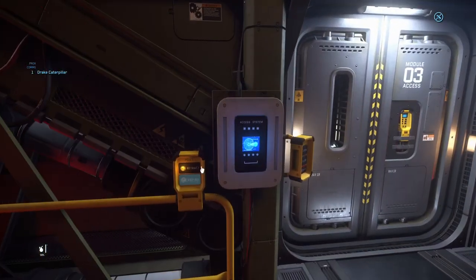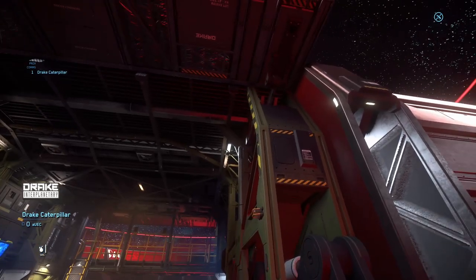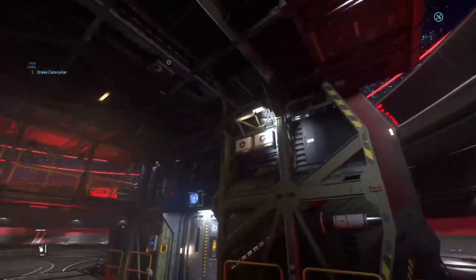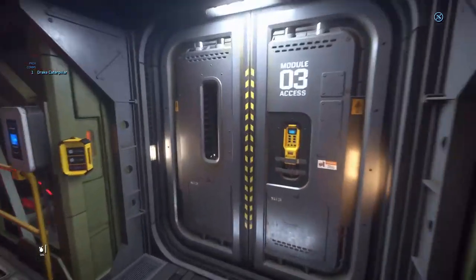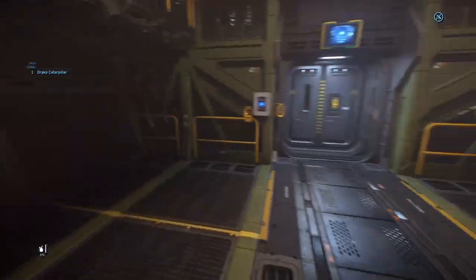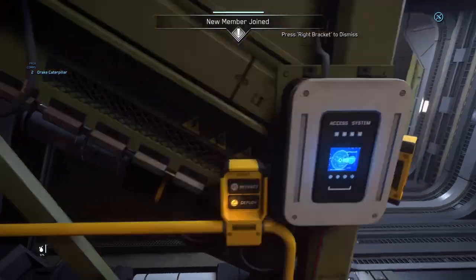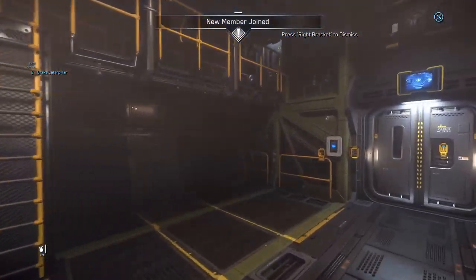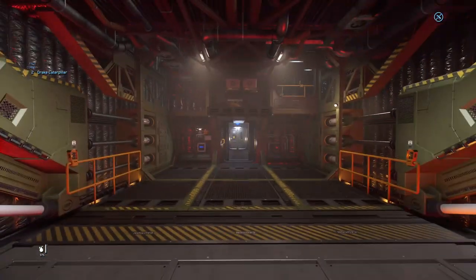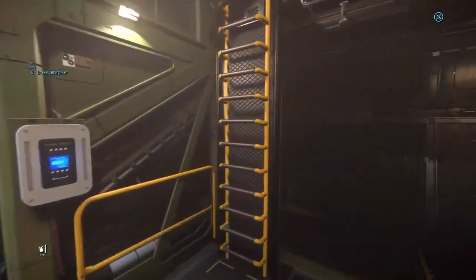The cargo bays all open up the same way. Theoretically, the whole green section on both sides can actually slide out and a different section could be popped in. But in its most basic form it is a hauler ship — that's the best way to describe it. Good if you want to haul things. It just goes on and on — it's longer and skinnier than you'd think.